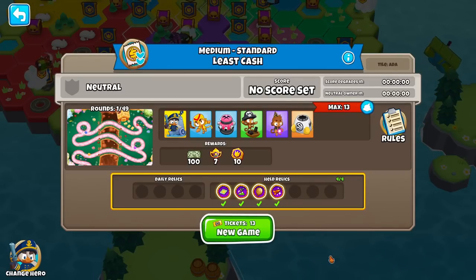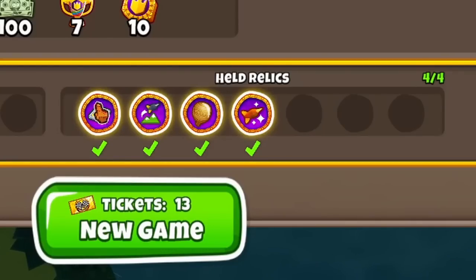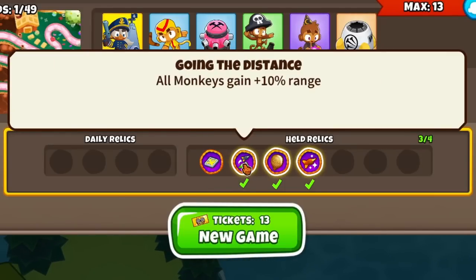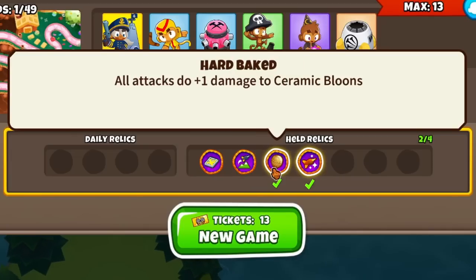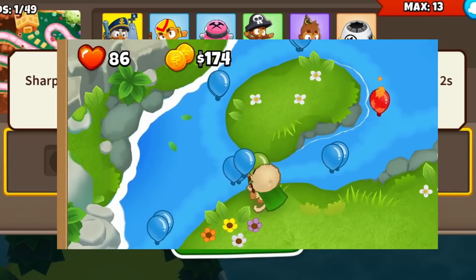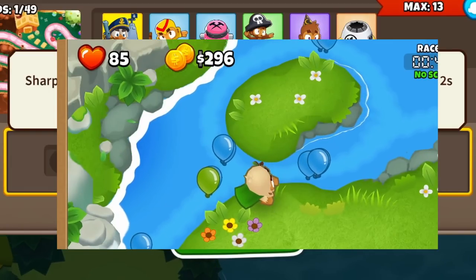When you do challenges, you'll have relics. Our team currently has four relics. We have a Glue Trap one, which gives two glue traps per game — really helpful because glue traps don't cost any money. We've got Going the Distance, which gives all monkeys 10% range — that is so good. We've got Hard Baked, where all attacks do plus one damage to ceramic bloons. And then we have Flint Tips: sharp projectiles add fire DOT to all bloons they damage. I was using druids for a challenge and they started setting bloons on fire, which is just so cool.